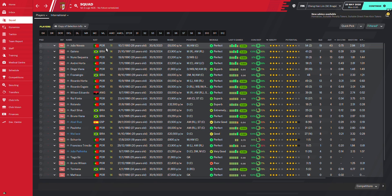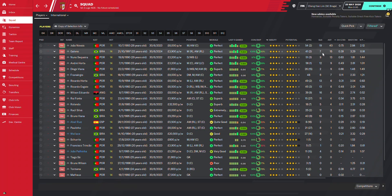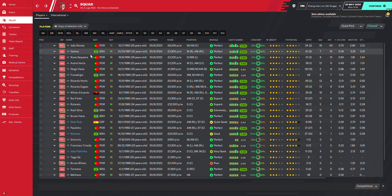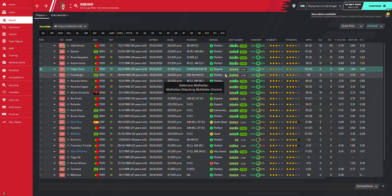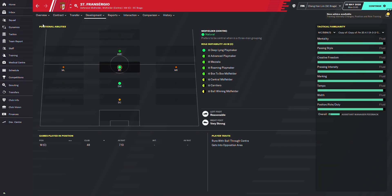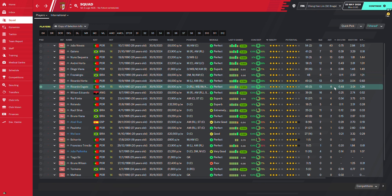For assists, João Novaes leads with 40 — 22 in the league and 12 in the Europa League. Very, very good. He's probably the corner and free kick taker, which helps. Next is Galeno with 15 assists playing as right winger, then left back Nuno Sequeira with 13 assists, André Jota with 9 assists, and Diego Viana the right back with 9 assists. Francigio the central midfielder got 7 assists, Ricardo Jota 6, and Ricardo Esgaio 6.